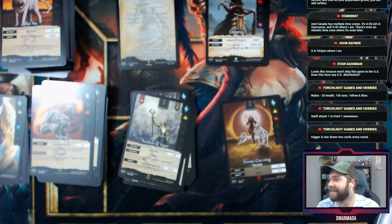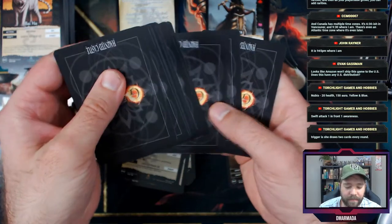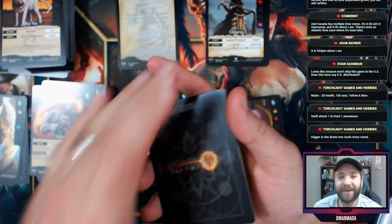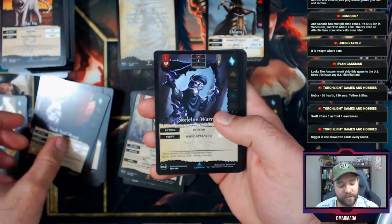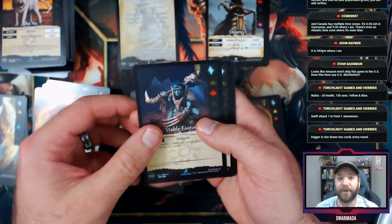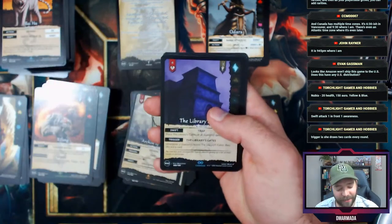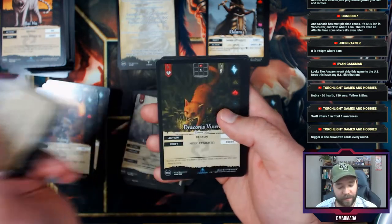She draws two cards every round — swift attack, one in front, one awareness. Is she good? You'll have to tell me. Dusk Trail Mouse. Drawing cards in just about every game is good. In Uno it's bad to draw cards, but in general when you have more resources in the form of cards, that's pretty solid.